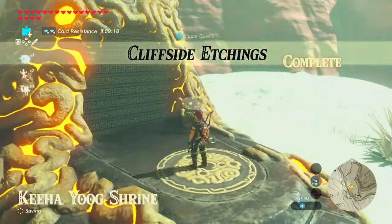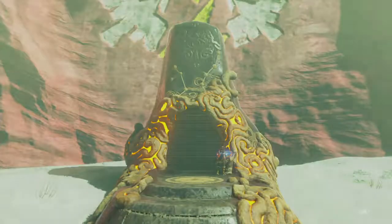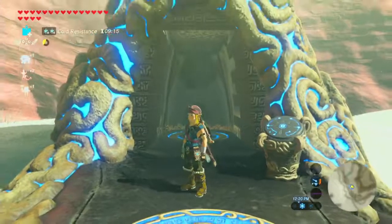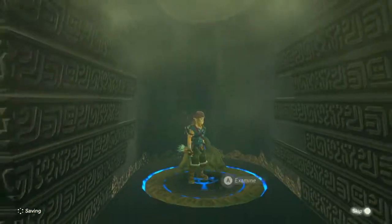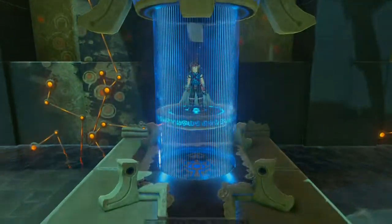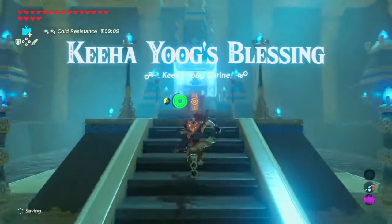Cliffside Etchings — complete! The Kiha Yug Shrine. Thank God it's Yug and not... well, that would be a reference to something that was really creepy when I got there in that game. Oh good, it's a blessing shrine — thank God. Kiha Yug's Blessing.